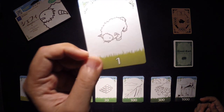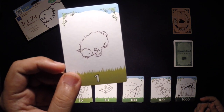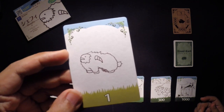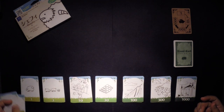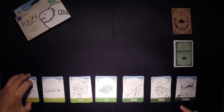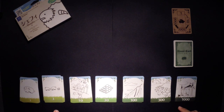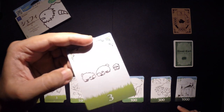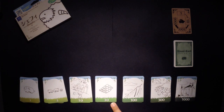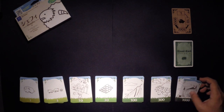We have a 1 here. All the cards have different art, done by the designer — so it's nice. Each and every single card has different art. Here are threes, obviously three sheep. Then tens, 30, 100, 300, and 1,000.